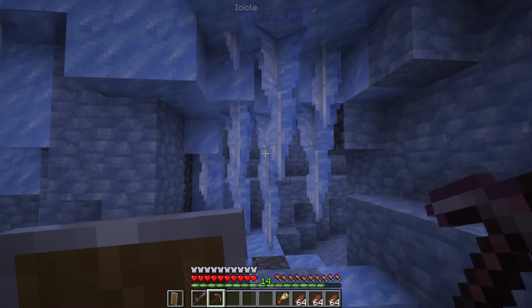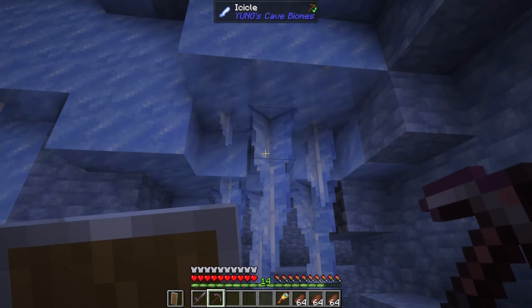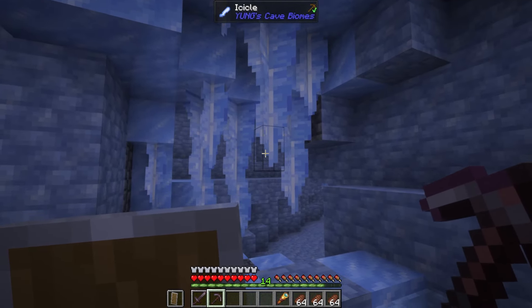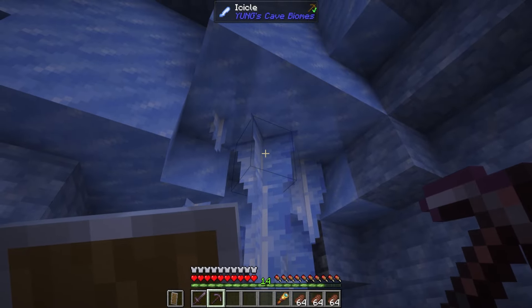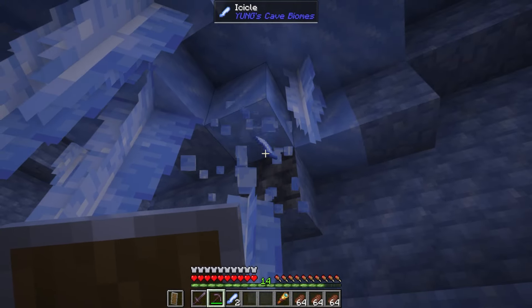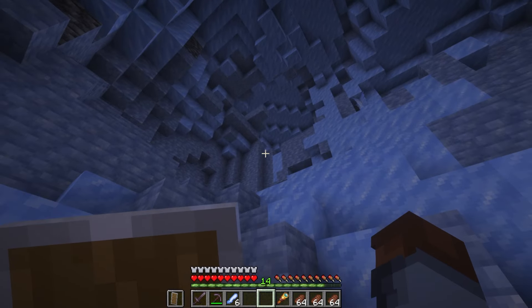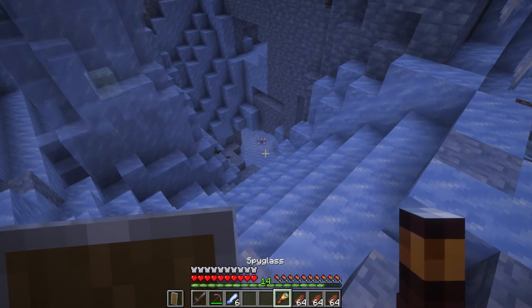The Frost Caves also come equipped with icicles, which perform pretty much exactly like dripstone. They do drip just like dripstone, and if you break an icicle up at the root, they fall and create some really pleasant particles. There is also a mob that comes with this biome, so let's go exploring and see if we can find one.